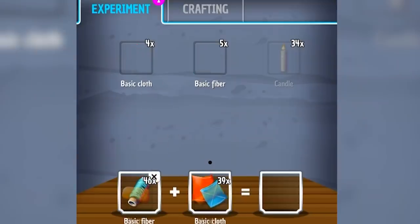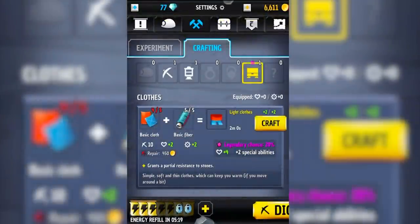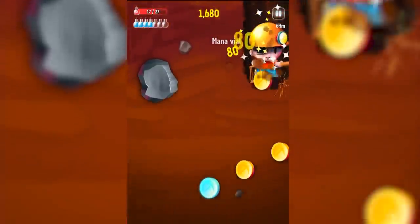Now we can experiment again. Basic fiber plus basic cloth equals light clothes. We could always use some clothes — grants partial resistance to stones. I don't really care about stones. We'll just keep digging until we get some better or more ingredients. I thought I could maybe squeeze through that gap but I was wrong.